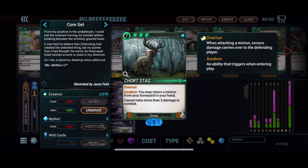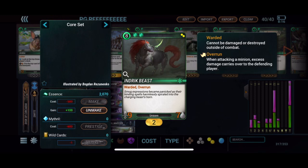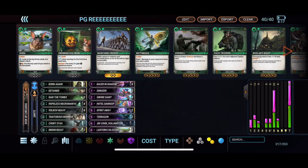We have the Short Stag which is very strong — an 8-8 with overrun that can only take three damage in combat, which is extremely great once you get it out of your Hopeless Necro. The awaken effect does still go off even if you don't play it from hand, so if you get it from your Hopeless Necro you can still return a minion from your boneyard to your hand. We also have two of the Indric Beast — a really big beefy minion with warded and overrun, so they'll have to kill it with combat damage which is hard to do on turn four with seven health. That nine attack is really strong with overrun. We have two of the Terragon — you still get the Adamant Pearl in your hand if you get it off the Hopeless Necro, which is very strong to give pretty much any minion overrun, especially with the Slayer one from the day side of the disc.